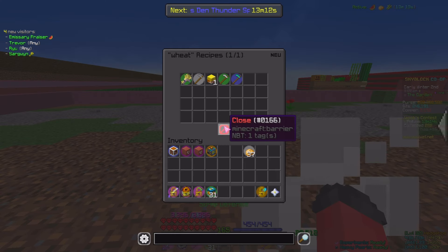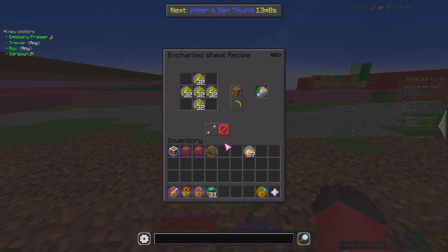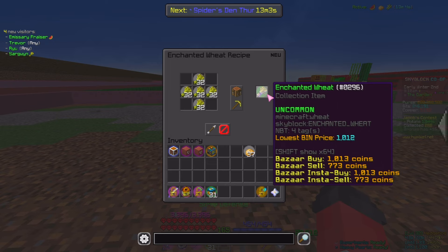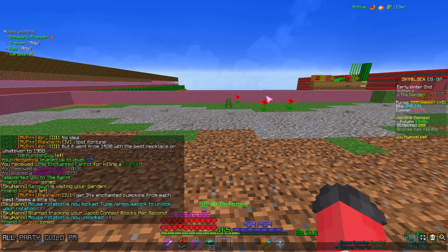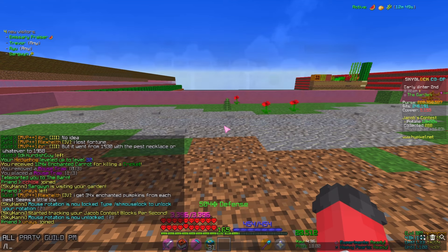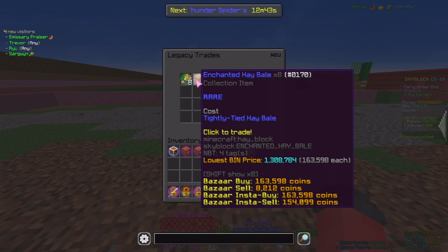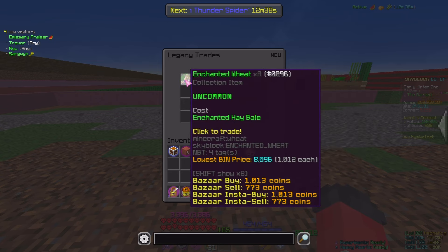They've also made some changes to wheat. If you type /recipe wheat, you can see we now have enchanted wheat. Normally you would have to make a hay bale and then enchanted hay bales, but now you just use wheat to make enchanted wheat and then enchanted hay bales. That does mean they got rid of the tightly tied hay bales, and you can type /legacy trades to view the old things. It might be pretty cool to keep some items like the tightly tied hay bale and the old enchanted hay bale - the old one was uncommon and the new one is rare.